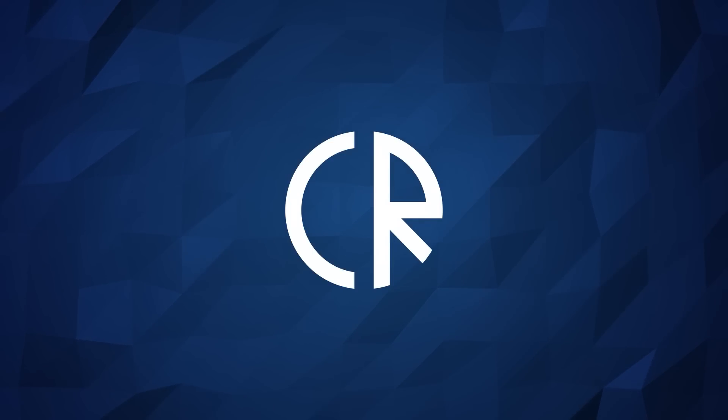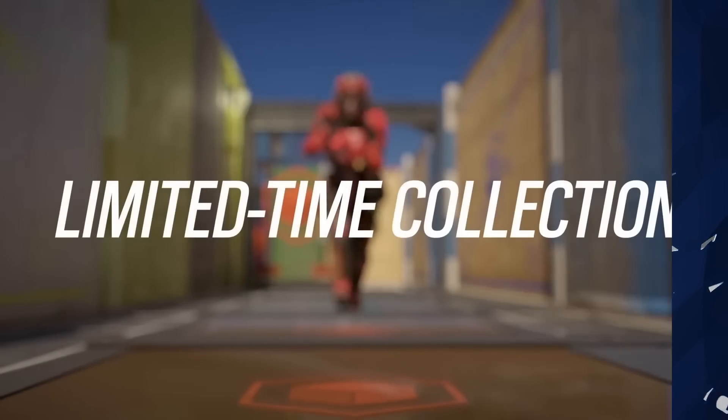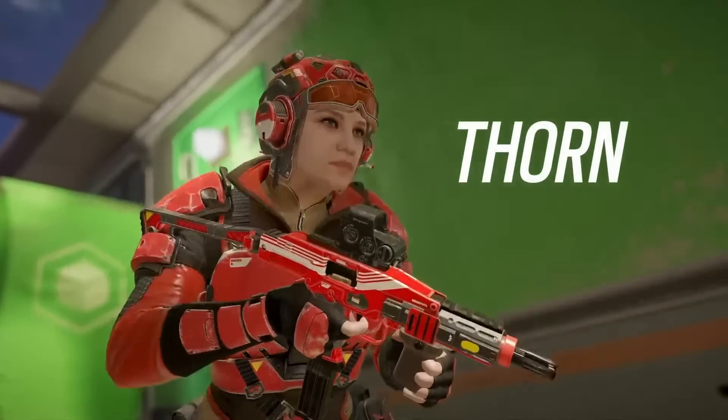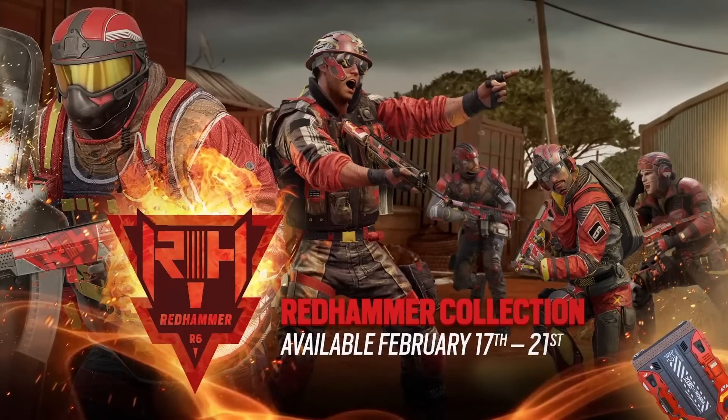Hey guys, it's Cora Ross and 116 News. Today we have brand new paid packs for Rainbow Six Siege, and these are all themed around the Red Hammer Squad. They're going to be available from February 17th to February 21st — a very limited amount of time. If you're actually attending the Six Invitational, you might not get home in time to buy these if you don't have access to your gaming computer or console.